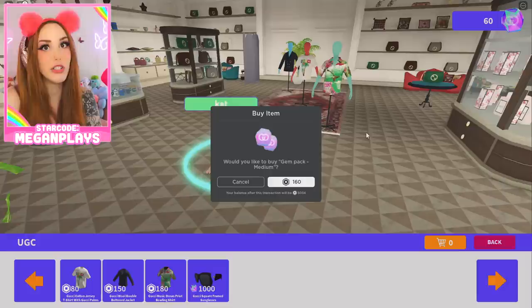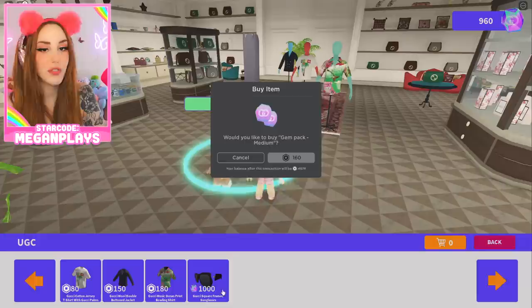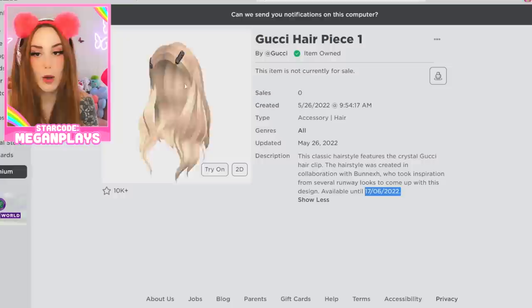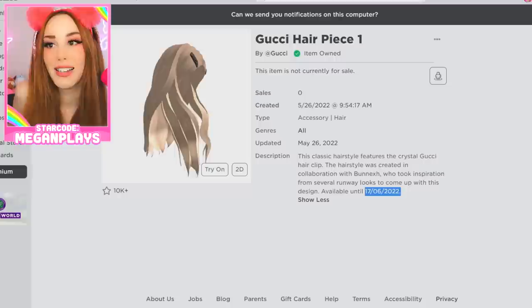I went ahead and bought the pack because I still want to see what they look like just for the sake of this video. But I can't even believe it — it was available until they took it out last week. I'm going to start making these videos more often because I'm sorry — it would have been free. That's why they title these videos 'get these free UGC items before they're removed.'